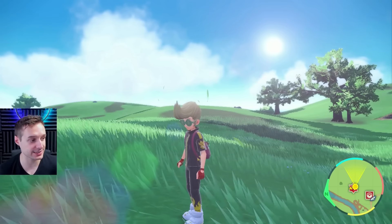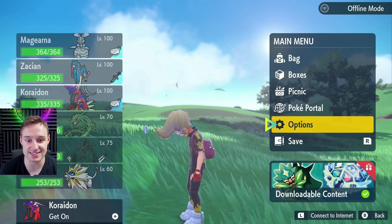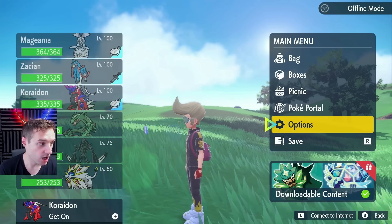Morning, sunshines. You're waking up to another new competitive mystery gift. This is going to last for the month — this is actually much longer than the last one. This is for a competitive 6IV mystery gift, and it's going to last until the 30th of June.